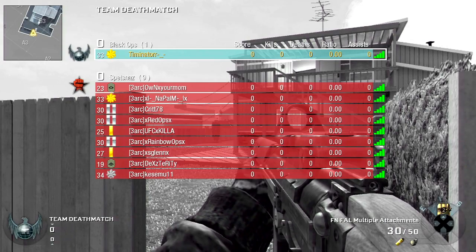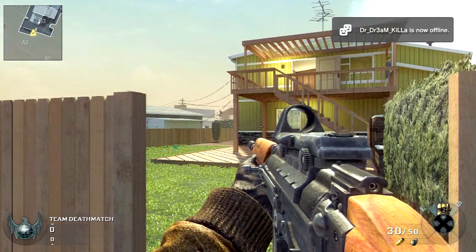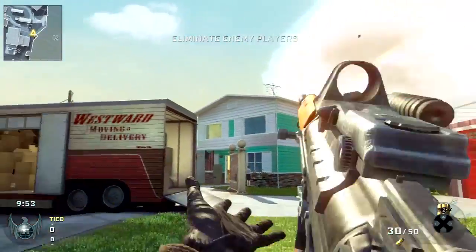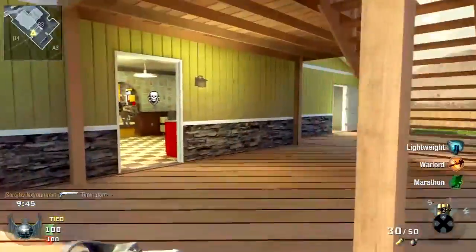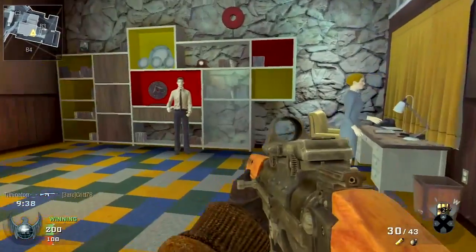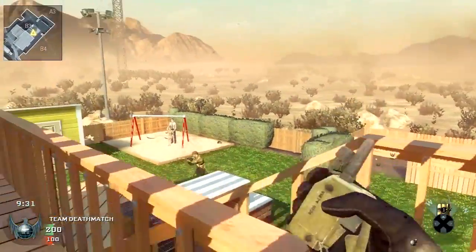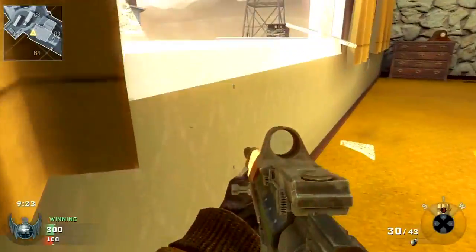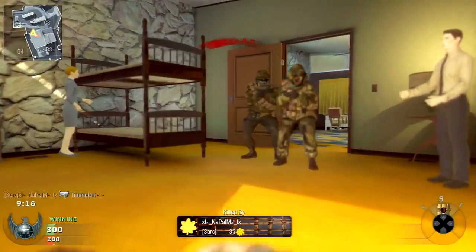Hey guys, what's up, Timinator here. I just got this little combat training thing that you guys are gonna be watching. The other day I got my Astro A40s with the mix amp — I didn't get the wireless edition because my experience with wireless headsets has been bad. I got the black MLG edition ones and so far I'm really impressed. The mix amp just boosts the sound much clearer than Triton's or Turtle Beach's. I've had Turtle Beach X11s, X1s, X41s, and Triton AX Pros, and these top them all.